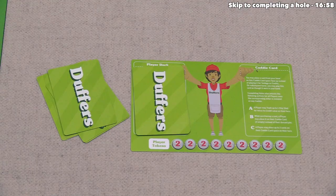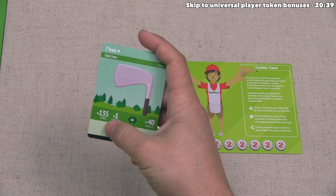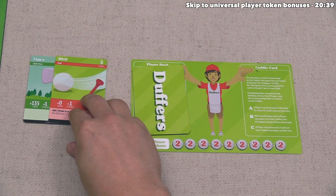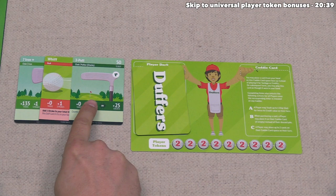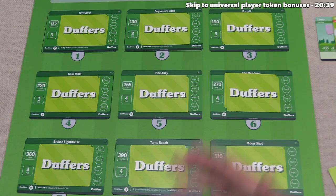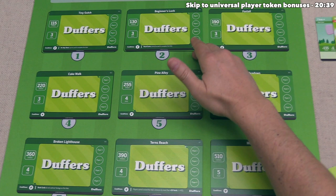It's time for player two to go, and for the first time in the game a player is going to put a card down for yardage. They play their seven iron, giving 135 yards and one stroke. They also play a whiff — forced — adding one more stroke. Then they play their three putt, adding three more strokes with no yards, for a total of 135 yards and five strokes. It's worth noting that you don't have to decide which hole you're working towards until you have played all cards, including any luck cards forced by your club options.